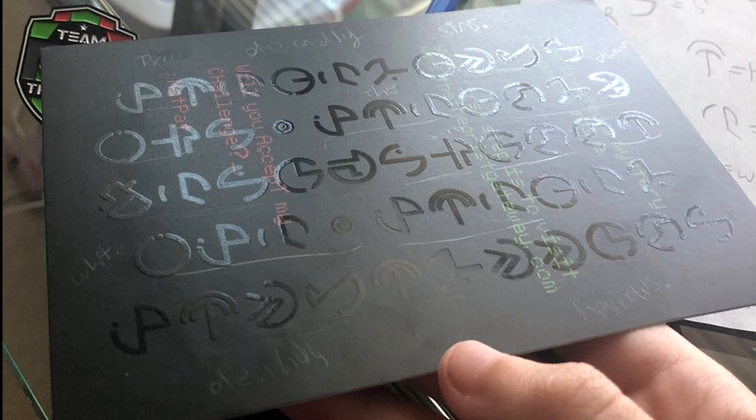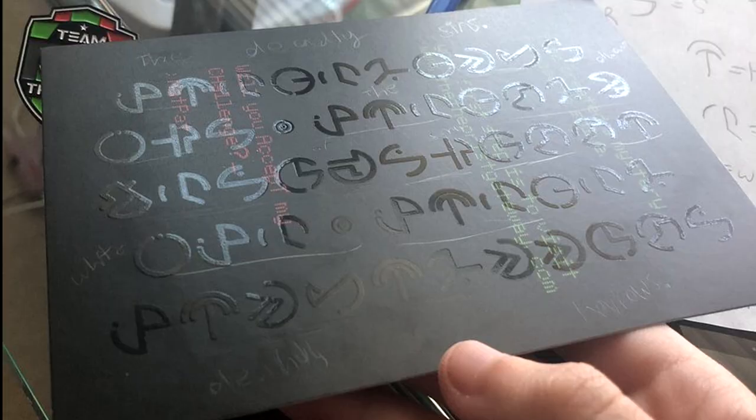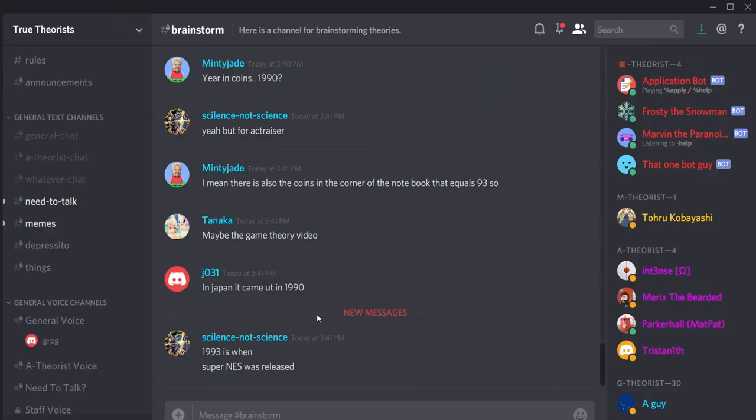With everybody who's buying merch, I don't know if all packages will get cards or if there will be different cards like last time. But we can already see that in some packages, people are getting messages from MatPat. Thank you to Telster for this pic — if anybody gets these cards, put them online, tweet them with the hashtag GTARG, and we'll keep an eye out. If any of you are in the True Theorist Discord, go ahead and post them there — the link will be in the description.